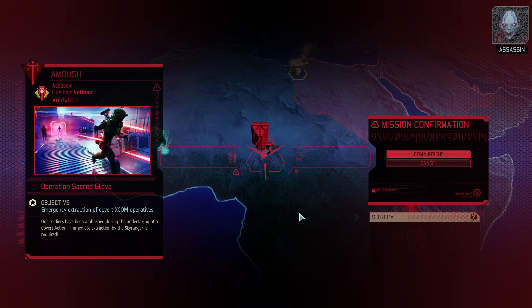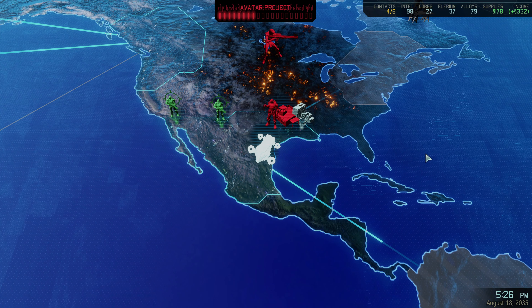The Chosen Assassin appears: 'Did you honestly expect to operate in the shadows? Will I still move among the living?' This is our first sighting of her. We have been ambushed during the undertaking of a covert action — immediate extraction by the Sky Ranger is required. So what we're going to do is begin the rescue here and now. Setting course for West Africa.